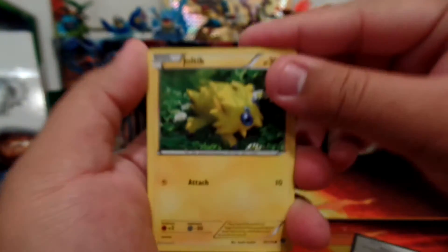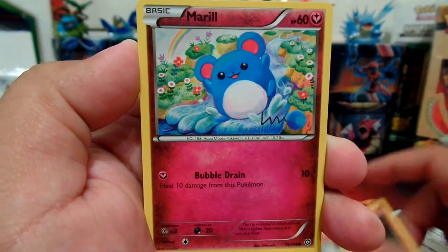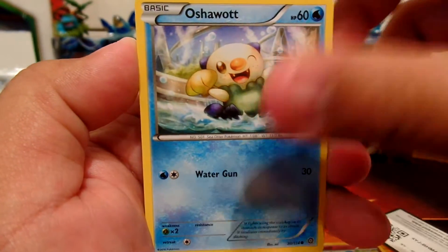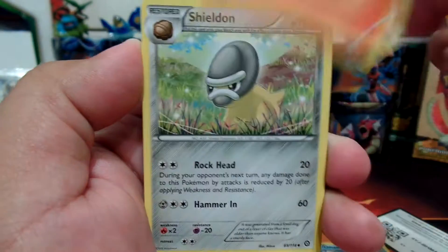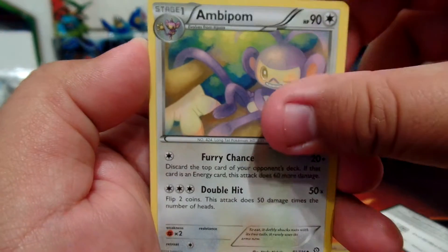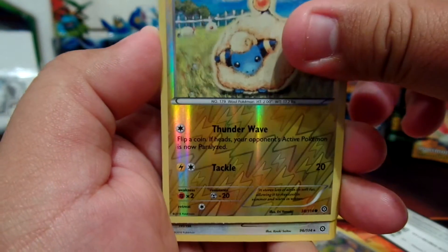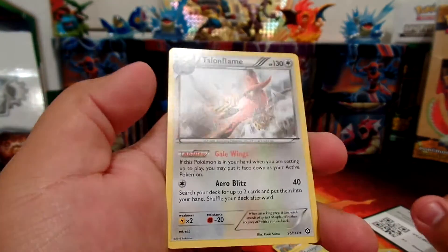Our first card is Joltik, Litwick, Ponyta, Meroe, Oshawott, Monferno, Sheldon, Ambipom, Reverse Holo Mareep, and our Rare is a regular Rare Talonflame.